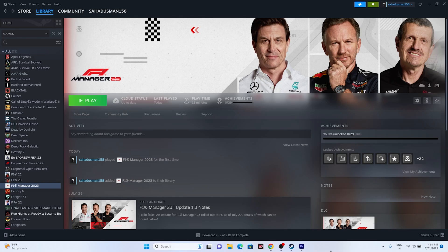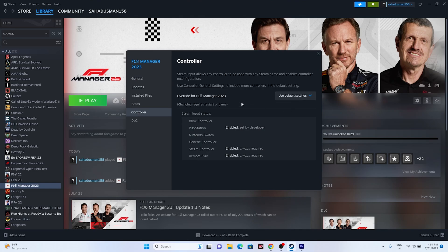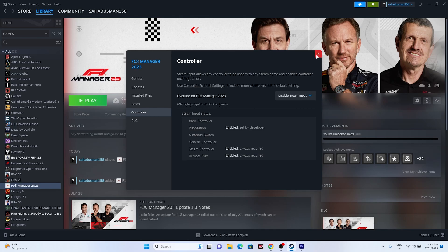The next step is to disable and enable Steam Input. To do this, go to the game in your library, right-click and go to Properties, then go to Controller. By default it will be set to 'Use Default Setting.' First, try setting it to 'Enable Steam Input' and launch the game. If that's not working, change it to 'Disable Steam Input' and try launching the game again. One of these options should fix the issue.